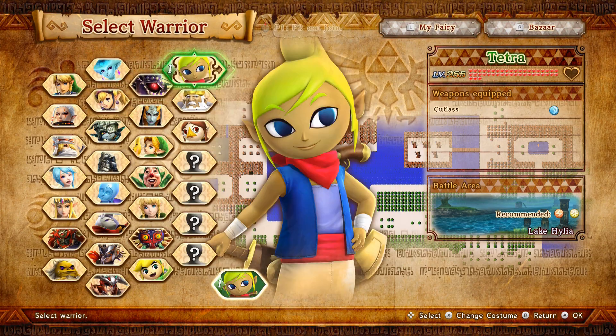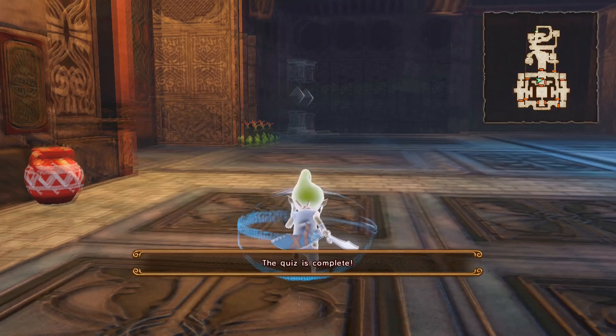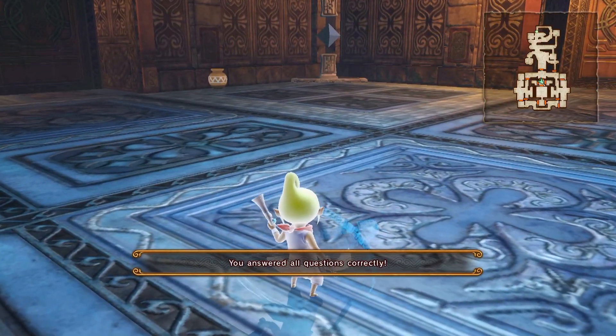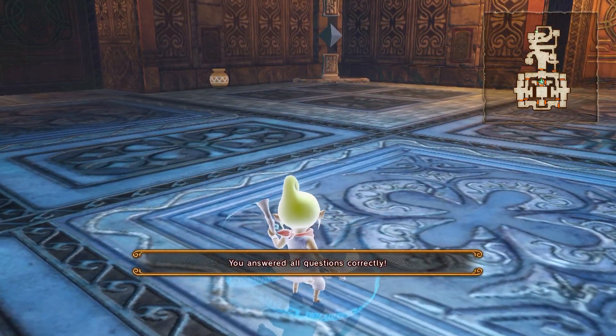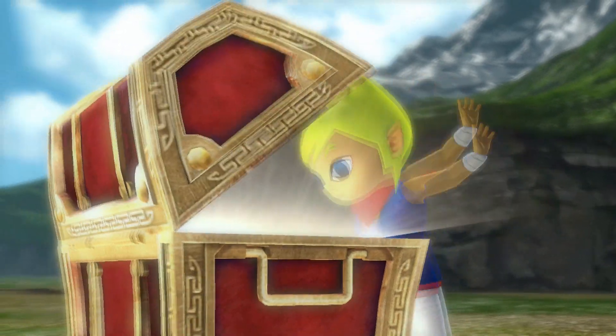Select Tetra for this mission. If you achieve A rank battle stats, a treasure chest will appear with a full heart container for Tetra.